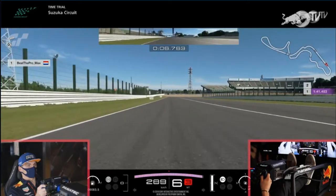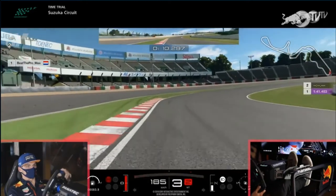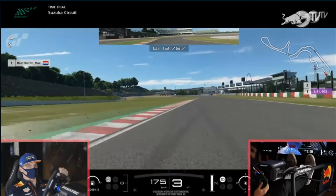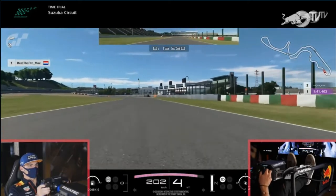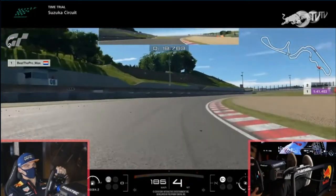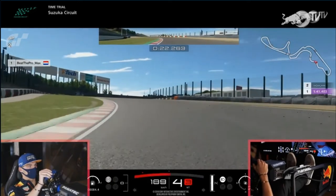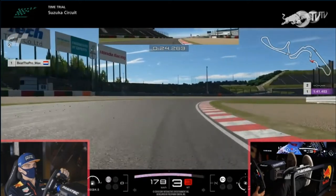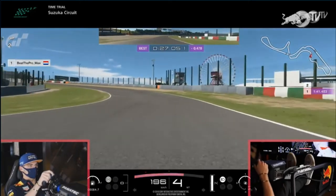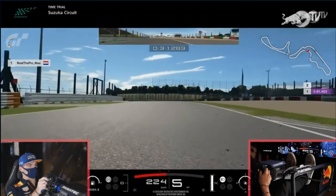Coming into Turn 1, he turns in just on the 50-metre board, lifts through Turn 1 on the brakes - a little bit wide off the apex there. Flying up towards the S's, flat out through Turn 3, lift and down one gear for Turn 4, back on the power. He stays in 4th through Turn 5, then down into 3rd for rotation through Turn 6, back up to 4th. Into Turn 7 he has a bit of a lift - you could probably get that flat out with the correct line.